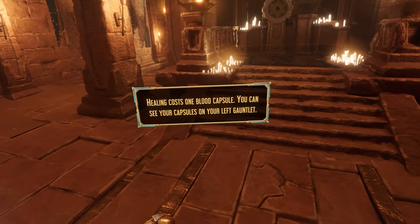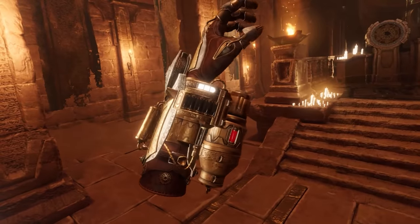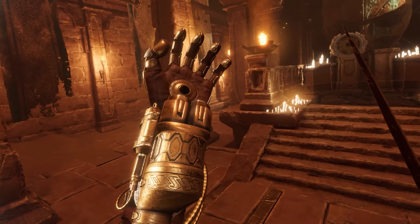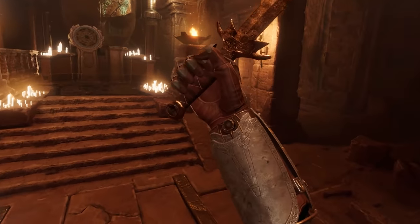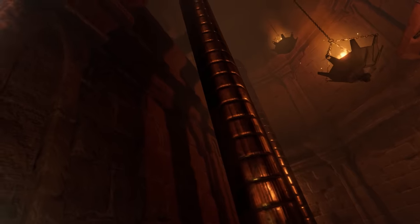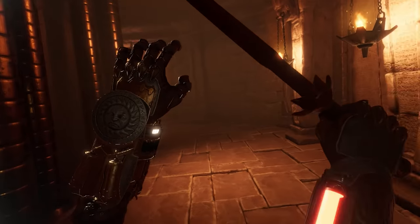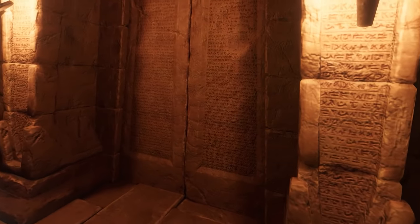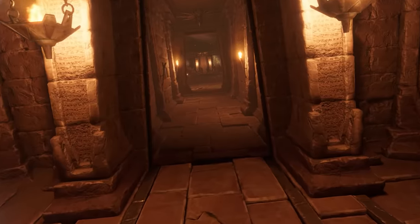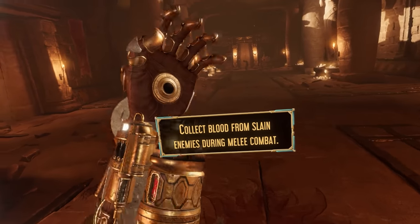Healing costs one blood capsule — you can see your capsules on the left gauntlet. I am literally collecting the blood of my enemies. How cool is that? Down is never good. Can we go up? I want to ascend that tower I saw in the distance. It's both like ancient Egyptian and then you have this steampunk stuff. Collect blood from slaying enemies during melee combat — that would be my pleasure.